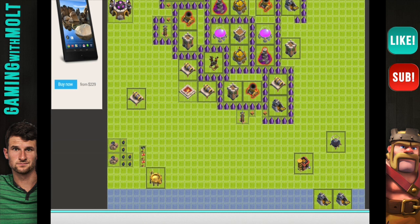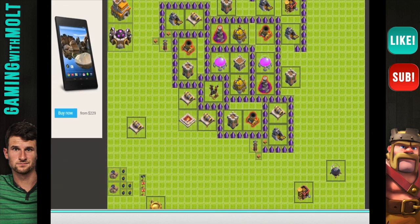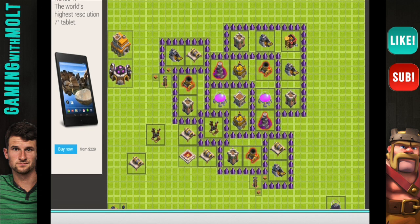You can always protect things like your mortars with just a little wall that comes out. Man, we are using up so many walls right now, this is crazy. I might just leave these Teslas unwalled — Giants will just go after those. Maybe I'll put the Teslas like this and put a trap in front of it. We have an okay amount of walls left over, but we still have this air defense right here that we need to protect, as well as these Archer Towers.